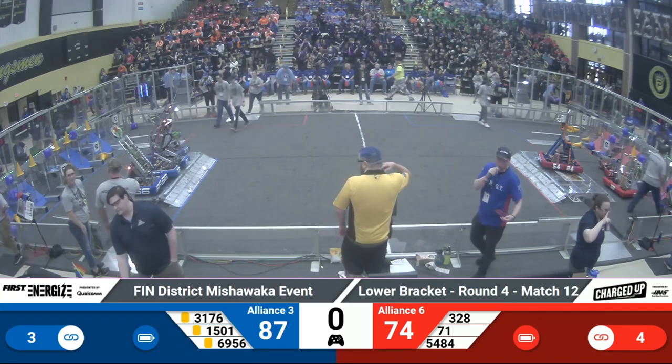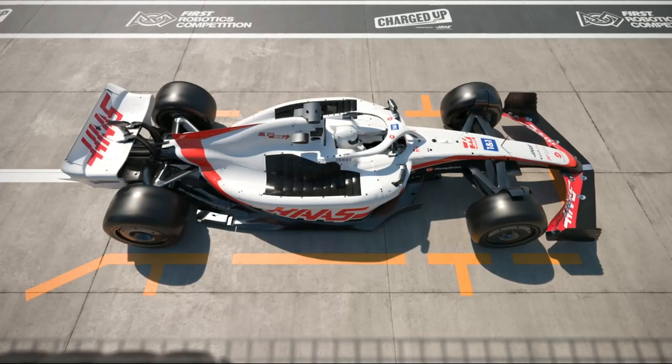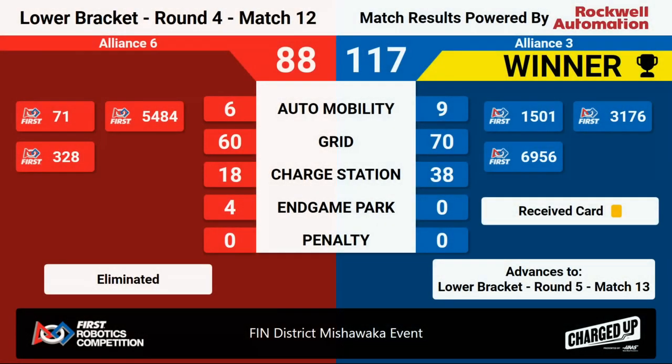Lights are green, go clean up your robots. Let's go ahead and see the scores for match number 12. We've got the Blue Alliance with the win. Red Alliance with a score of 88, Blue Alliance with a score of 117. Red Alliance is eliminated. The Blue Alliance moves on to the lower bracket round 5, match number 13.